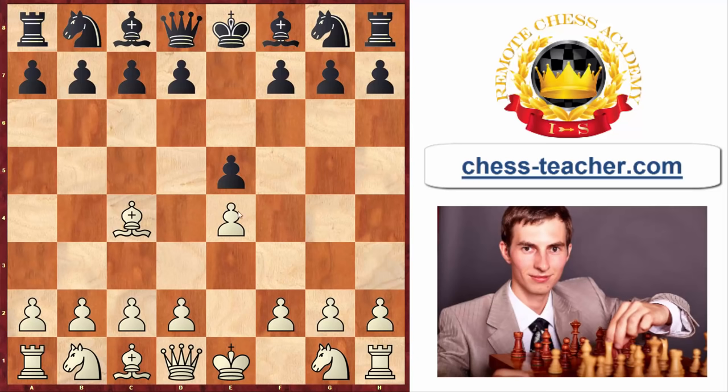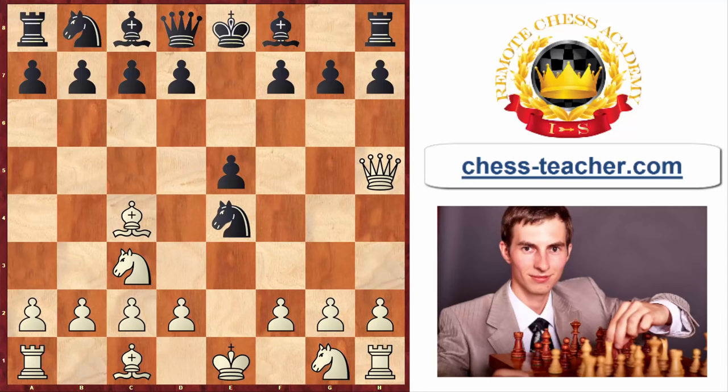After pawn e4, pawn e5, bishop c4, knight f6, knight c3 — Black may also capture your pawn on e4. You should be aware of this so it doesn't shock you. If you recapture, Black plays pawn to d5, getting the piece back while destroying your pawn center, giving Black a pretty good game. Instead of going into that line, you can play queen to h5 — it's good that you didn't develop your knight to f3 too early. Now you're attacking the f7 pawn, the e5 pawn, and Black's knight on e4 is still hanging.